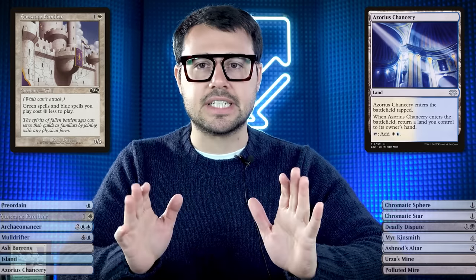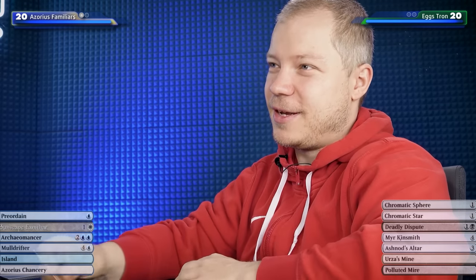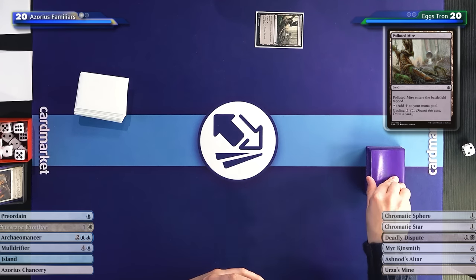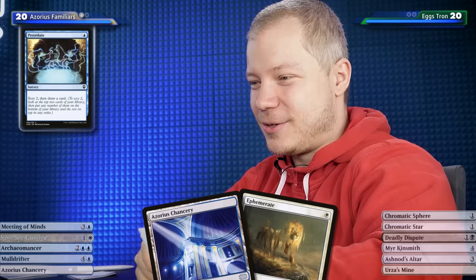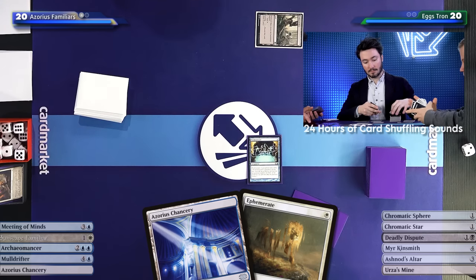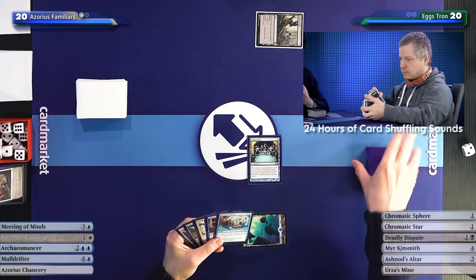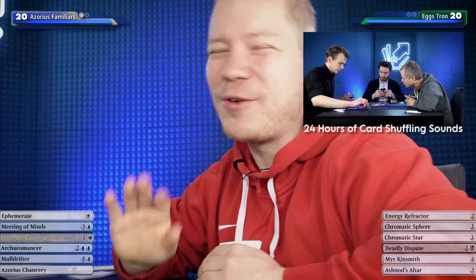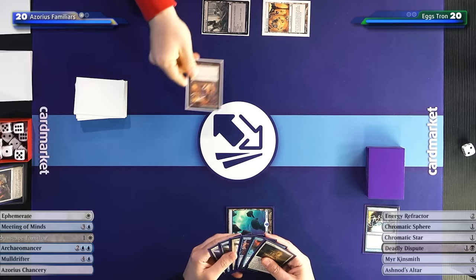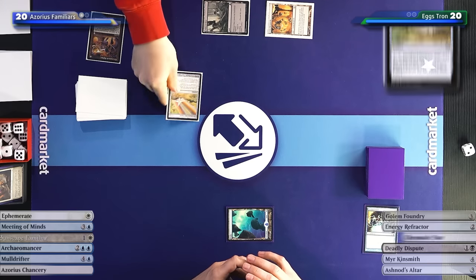Keeping this six: Sunscape Familiar and Azorius Chancery - perfect hand. Opponent starts with a Polluted Mine. I start with my favorite Ponder. Opponent goes and I'll cycle one of the Chromatic Spheres, then play a Chromatic Star.